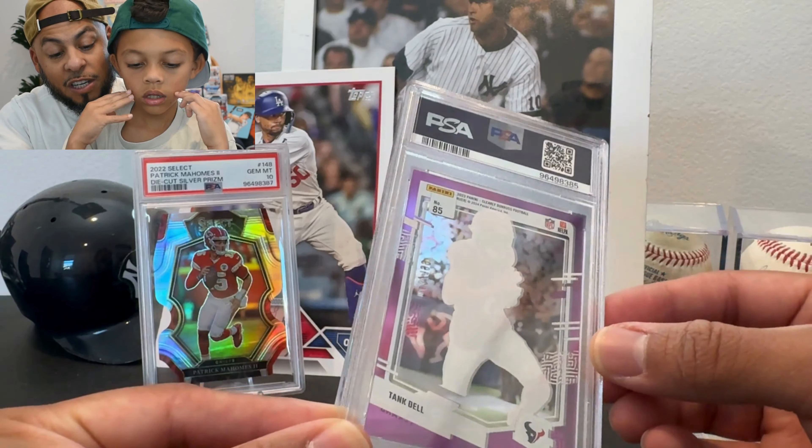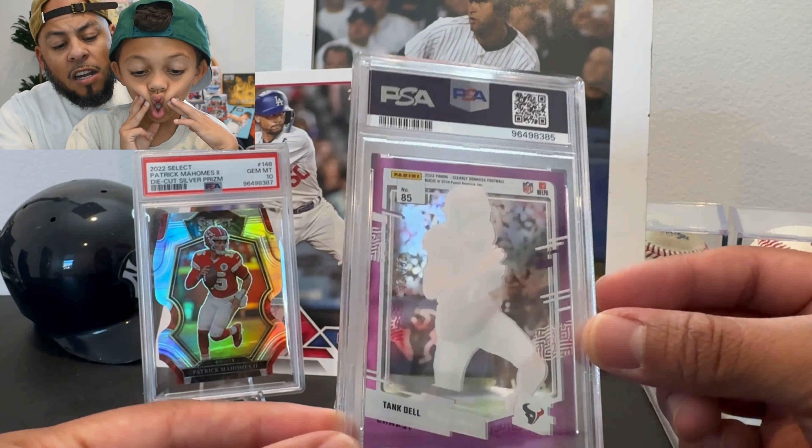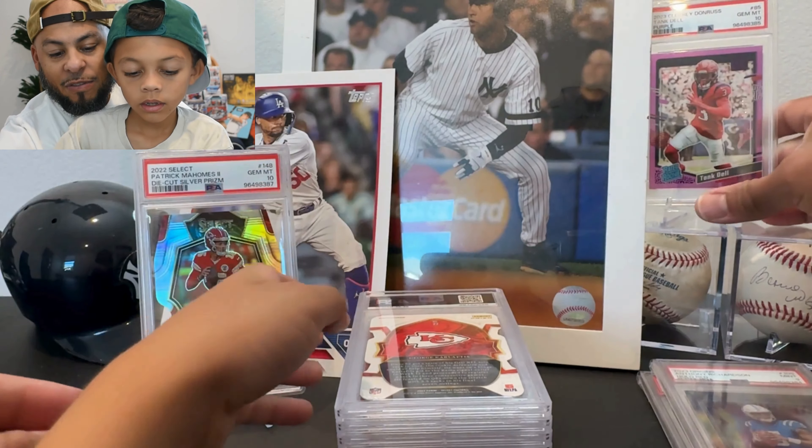This is a Tank Dell. We were expecting big things from him this season but he hasn't been on the field very much — he was out in week 4. This is a Donruss Optic, numbered to 199, pink — rated rookie. A 10! That's nice. We're getting on the 10 train. Let's see if we can keep it up.